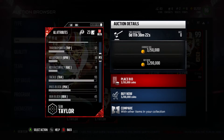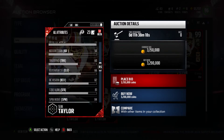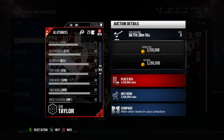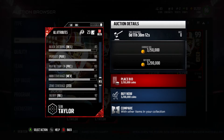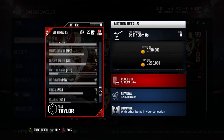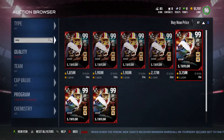Look at all these stats — 81 carrying. 98 jumping, that's really good for catching in the air. 93 player recognition. Catching in traffic is 70, which is a little weird. 70 press. But that's what the Ultimate Legend cards look like this weekend, so make sure you check those out if you have enough coins.